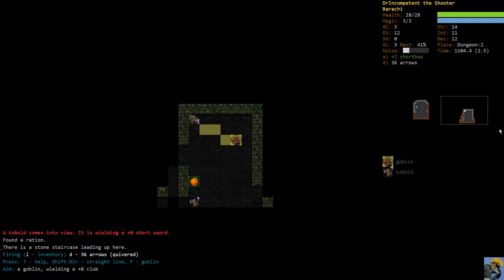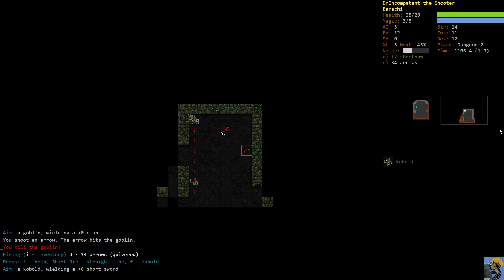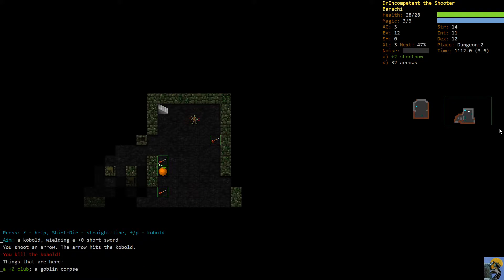I'm going to target this goblin and this kobold. The kobold doesn't even know I'm here, and both the goblin and kobold are gray, meaning they're easy enemies. I'm just going to shoot this guy - we've killed the goblin - and we're going to try and take down the kobold. We have done so; we got a club and a goblin corpse.